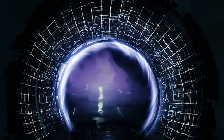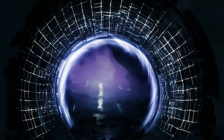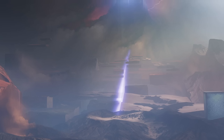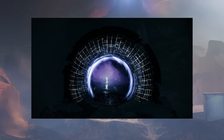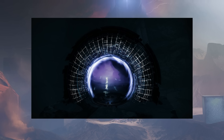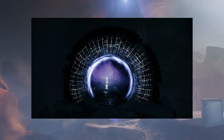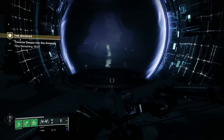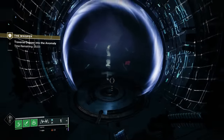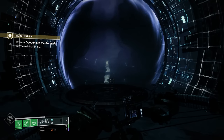My first thought was that this looked kind of similar to some of the Pale Heart screenshots — the darkness-infused locations that the Witness has influenced. Now there's what we believe is radiolaria in this image, so that might not fit with that theory too much, but it kind of reminded me of some of the purple hues we see in that location. So let us know your thoughts — is this a teaser for the Final Shape or episodes, or just a bug? Maybe we'll see some more images in the coming weeks as Into the Light progresses.